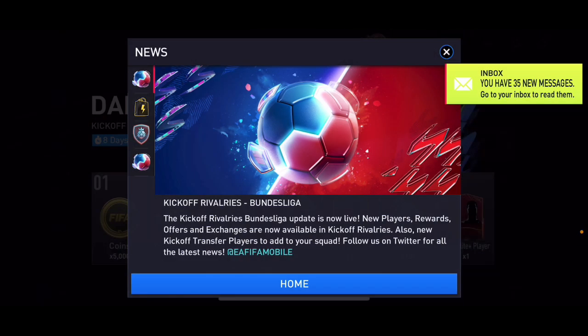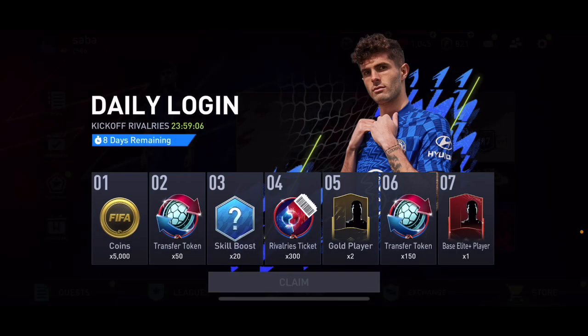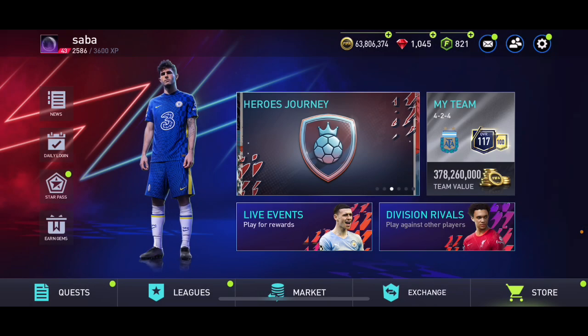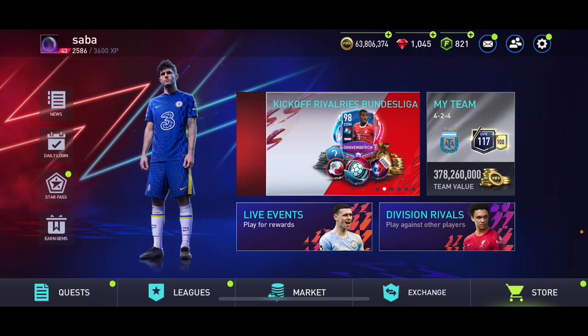In this video we've got Kickoff Rivals Bundesliga from EA FC Mobile and we've also got a new flash sale. Make sure to like and subscribe if you're excited. One of our leaked propellers is actually in the store for the flash sale pack.